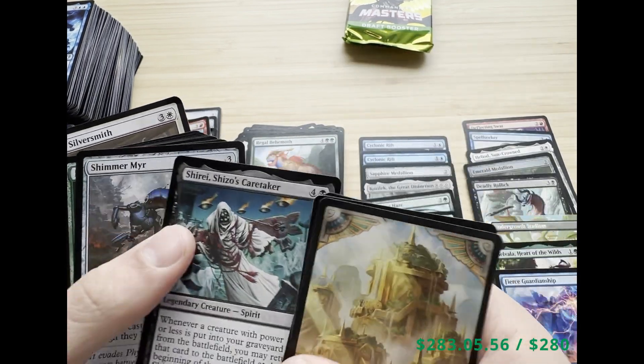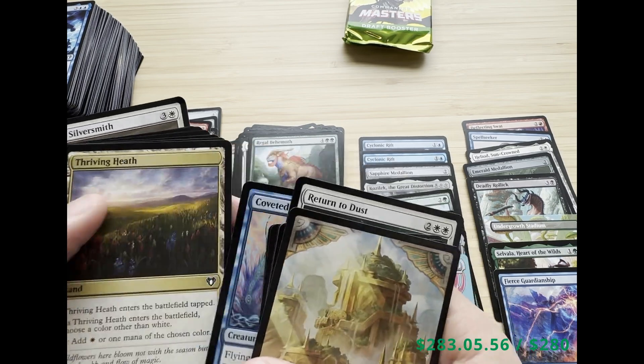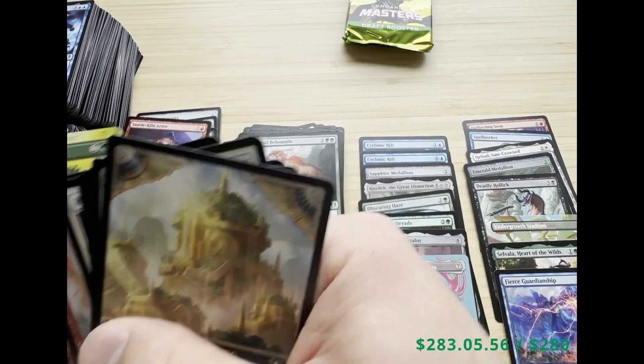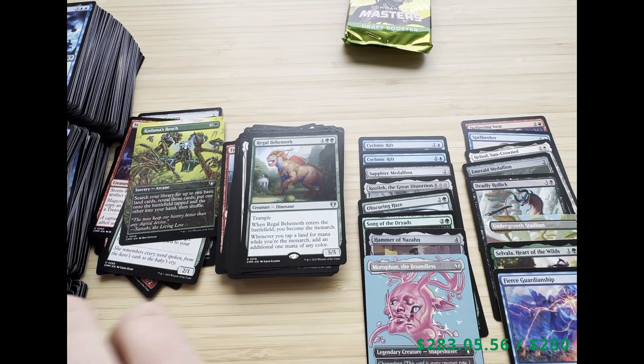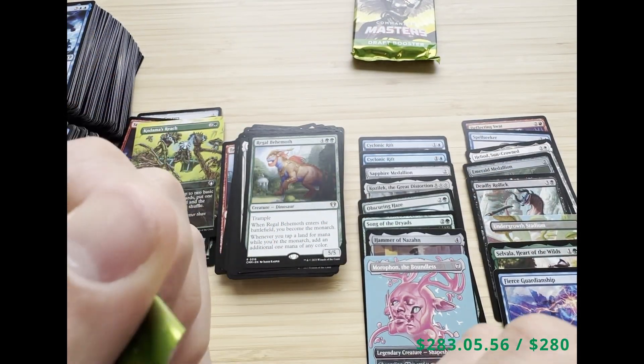We got a City's Blessing token, Custodi Squire, Regal Behemoth, and Mangara the Diplomat — not the pack we were hoping for in our third-to-last pack, but Eternal Witness is good. Kodama's Reach — nice. Two packs left — let's see if we can get some great cards.